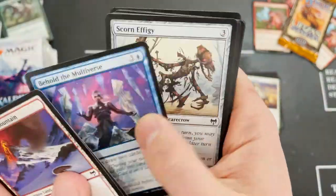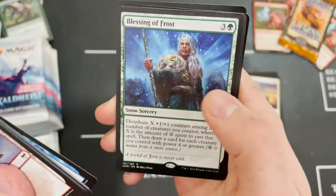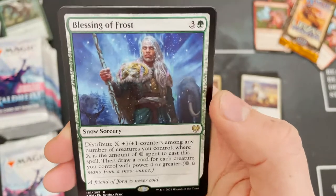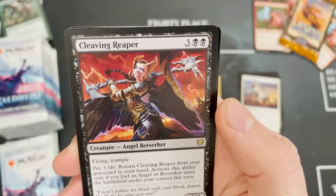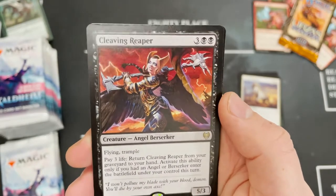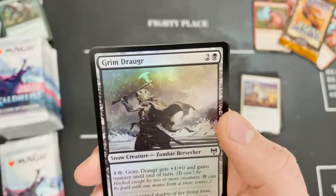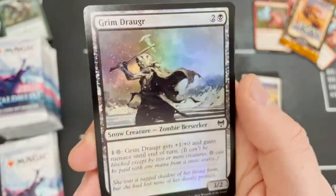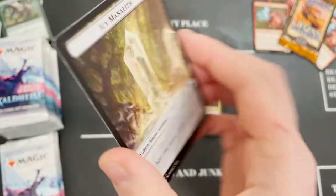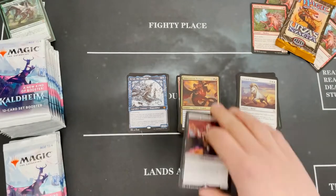First rare — we've got Blessing of Frost. I say first rare because this pack is going to be full of rares. Cleaving Reaper, number 376 in the set — flying trample angel berserker. And Tundra Fumarole and an Icy Monolith. I think Cleaving Reaper is exclusive to the collector booster — you don't get it in the standard draft pack.